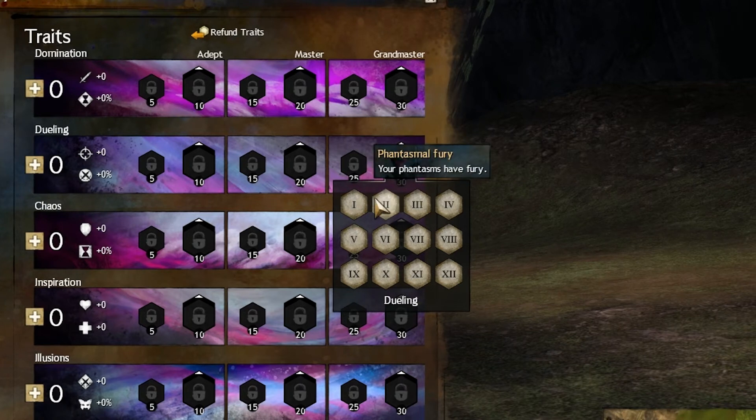Phantasmal Fury — this trait is amazing. In every single build I ever do, I have this trait, because your illusions are a big part of your damage, and having Fury on them is a very, very good thing.